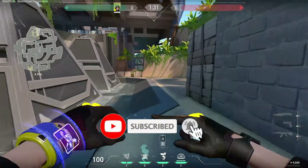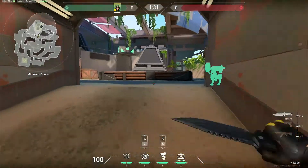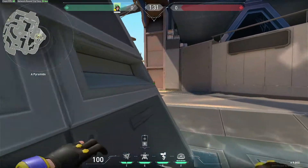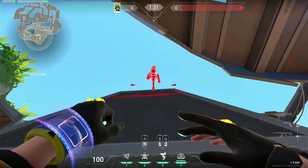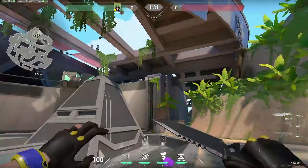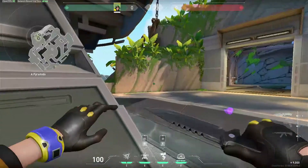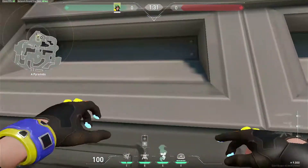Another turret placement on A site: people coming from cave will take damage, and people coming from mid will probably see your turret here — if they are not busy peeking at you, they will get damaged by the turret. The best hidden placement that people don't actually know about requires you to stand here and jump onto the boxes, then place simply like this. This turret stops people coming from mid and also from the cave side, though the downside is that people pushing up from cave can break it easily.